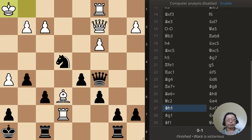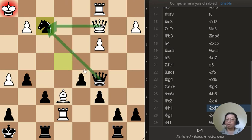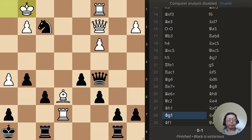Next move: a check. So if queen takes knight, then queen takes queen — and that's it, problem solved. So White cannot do that. White has to move the king and moves it over there, which is kind of a bad idea. Because if you move it over there, then there won't be any discovered check, so I don't know why he would move it over there.